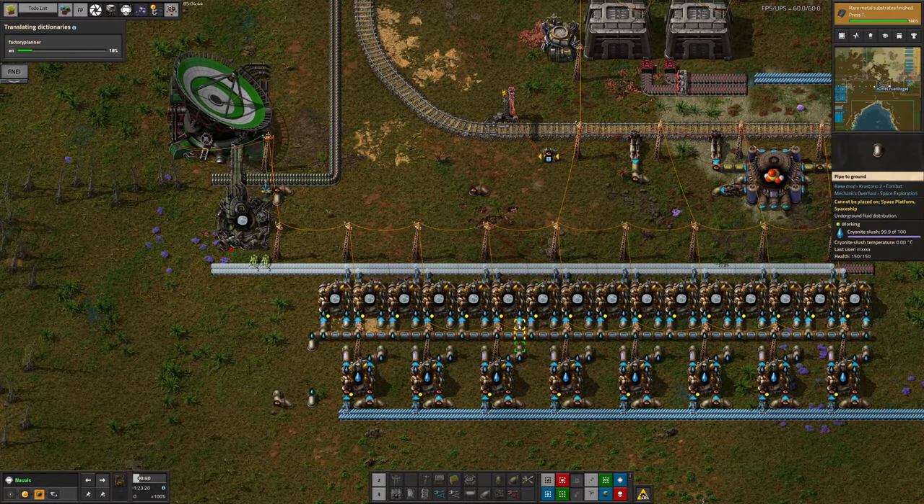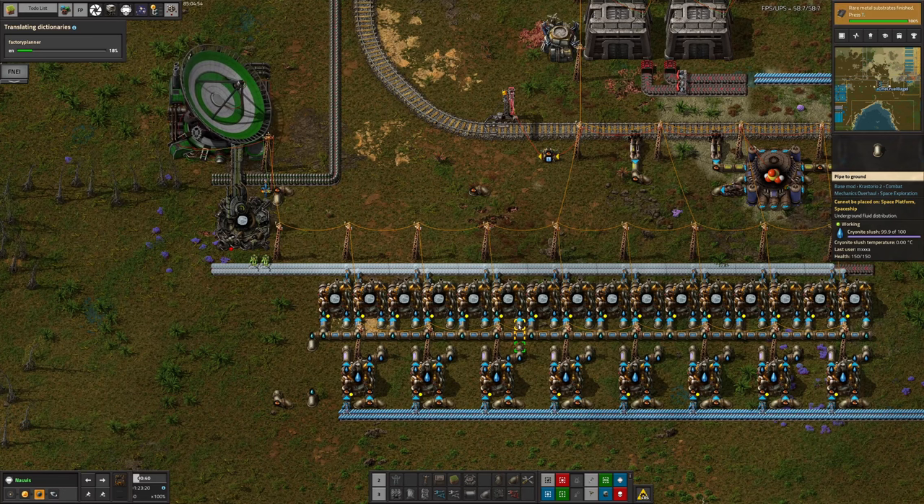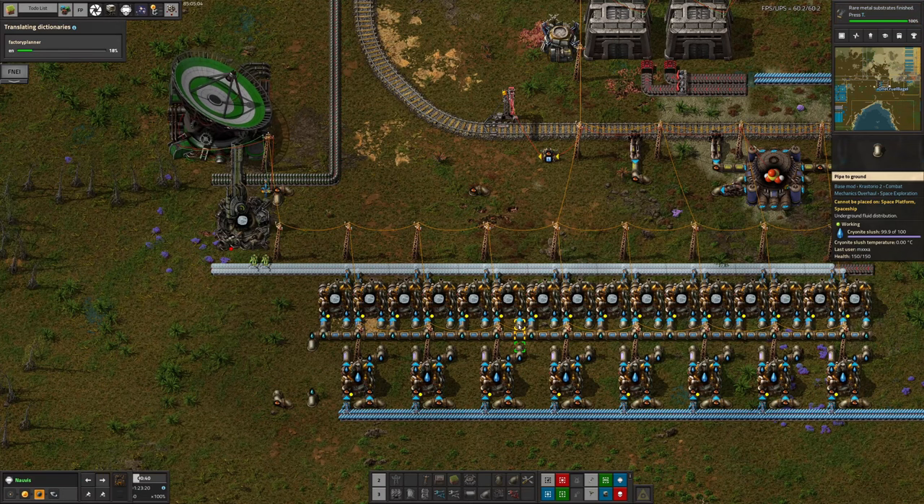Each stack is an incredibly efficient way to transport water around the solar system — much, much better than trying to barrel water up and send it by delivery cannon. Although then I suppose I could have used the barrels to send the pyroflux back to Norvis and they could have gone round and round. But I suspect we've been pulling a lot more water over that way than we would have been sending pyroflux back, so we would have backed up. That would not have been ideal.